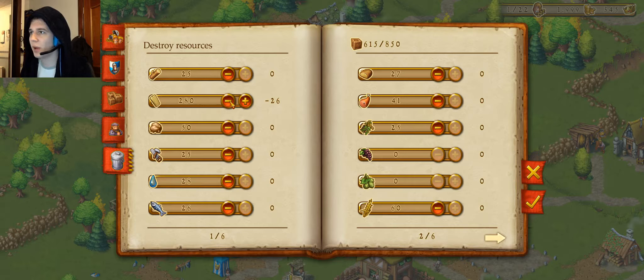Another thing I noticed that's quite annoying: in most games you would shift-click — but you can hold, basically. We'll keep 200.